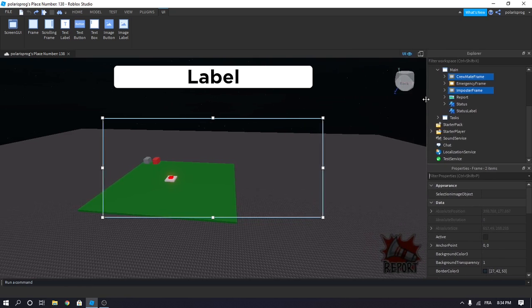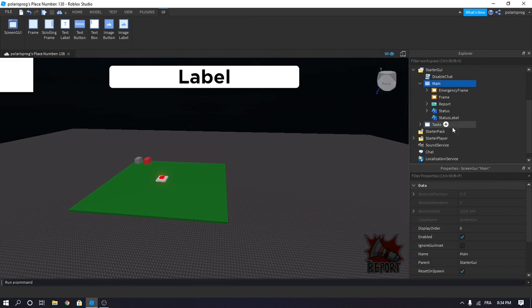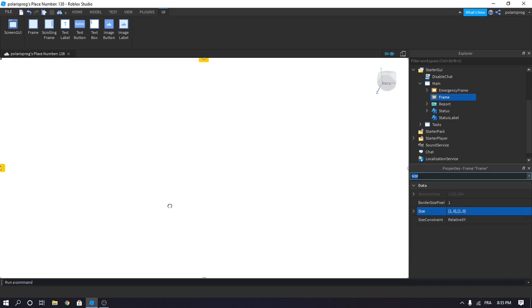Let me just resize this. Okay, so delete both of the frames. And now add a brand new frame and set the size to 1, 0, 1, 0. This should fill up the entire screen.